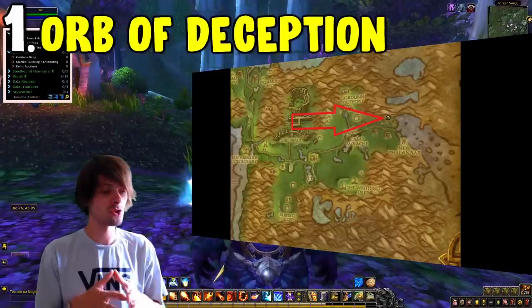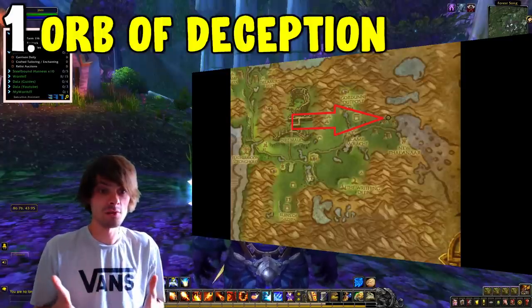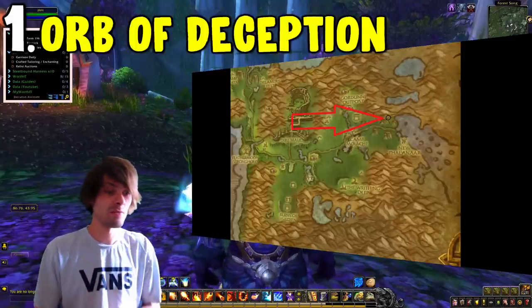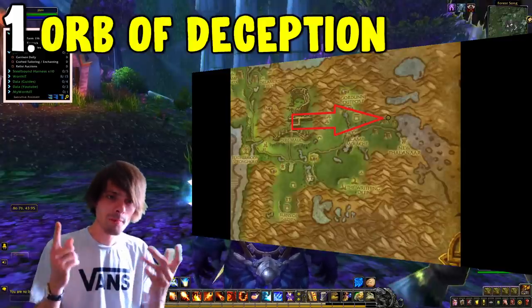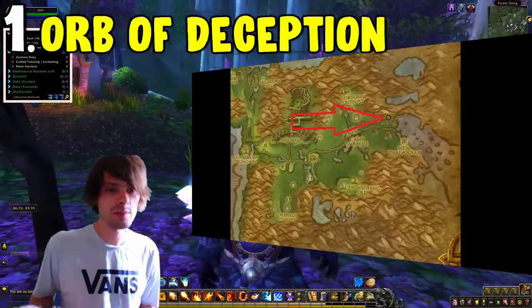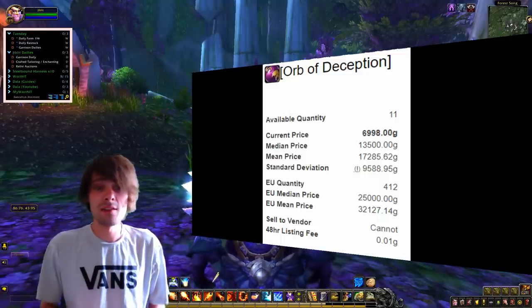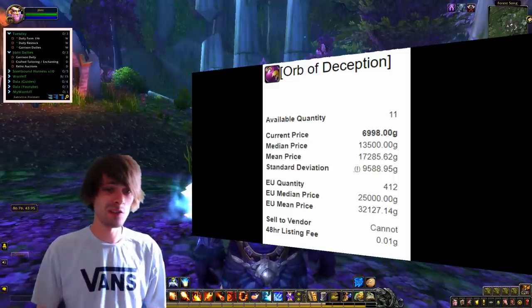This is the rare called Scar the Broken, located within Feralas. Park yourself at coordinates 84.2 to 37.0. Just camp him — he has a 1% chance of dropping the Orb of Deception. This is far better than most other farming methods, and since it's vanilla content, a very low-level alt can take on this rare by itself.